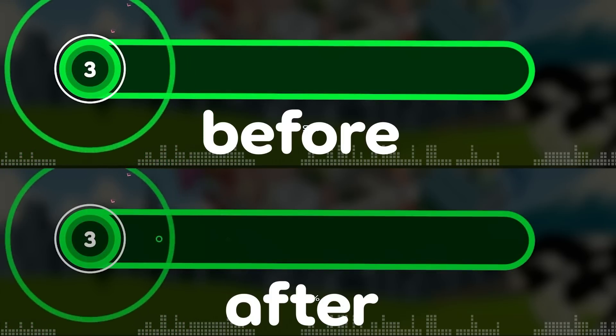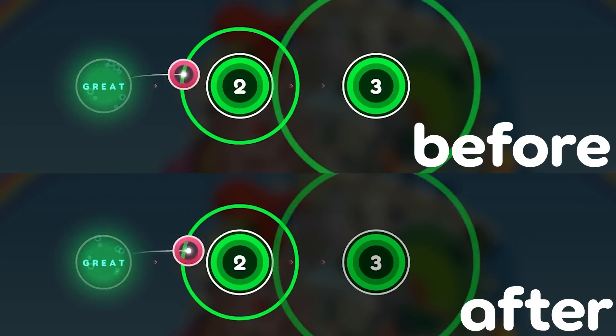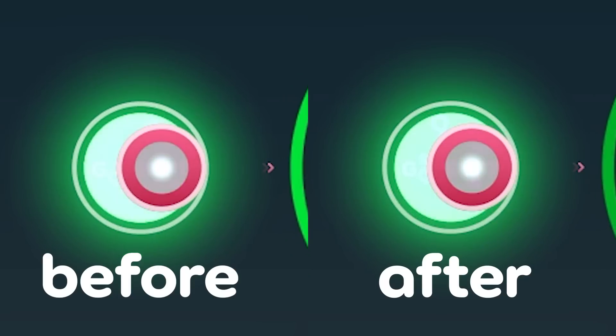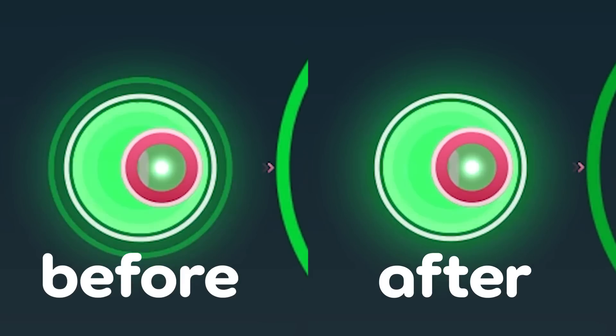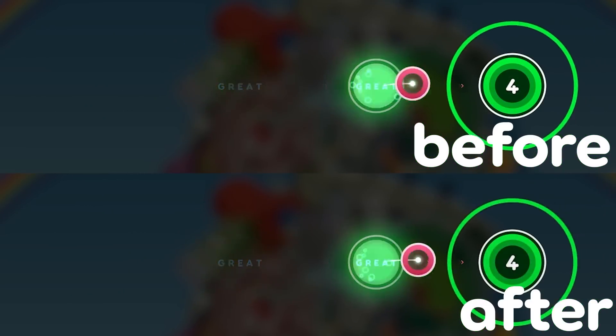On top of this, slider ticks appeared later than expected, which is now fixed. Approach circles also had a 50-millisecond fade out after an object was clicked, which felt really off-putting for timed feedback. Peppy noticed the approach circle was stuck there, turned it off, and now everything feels much better.